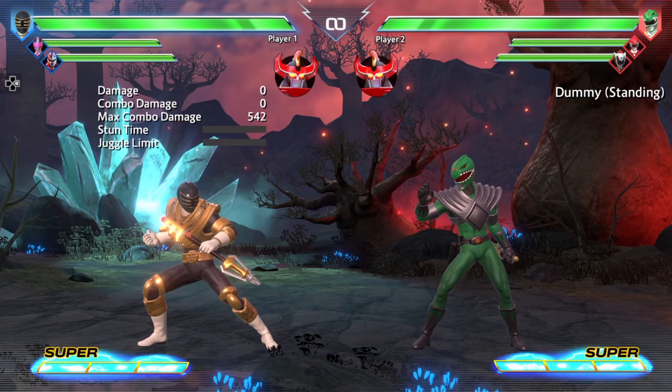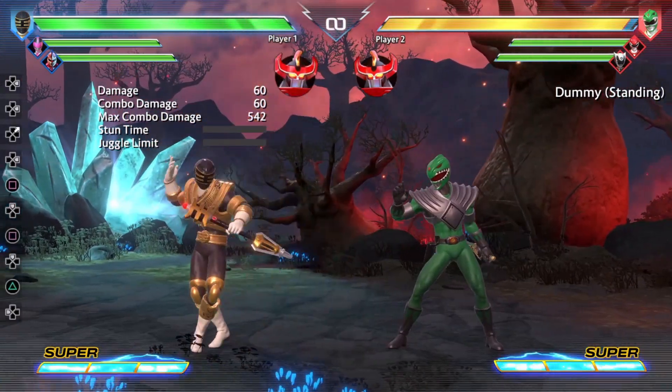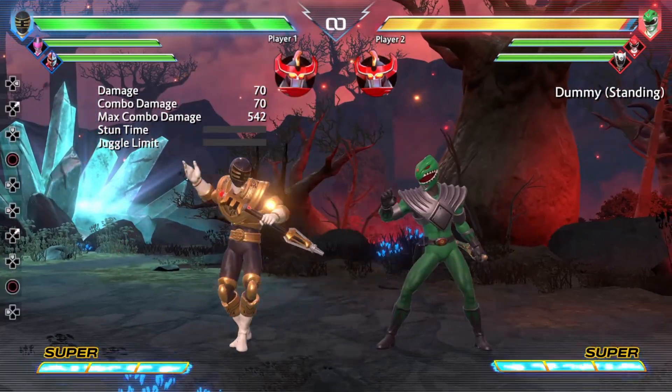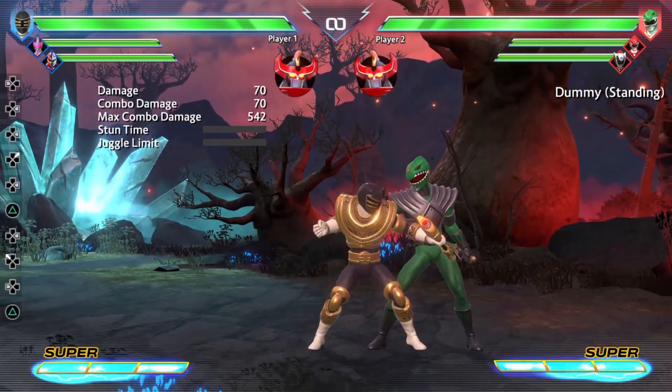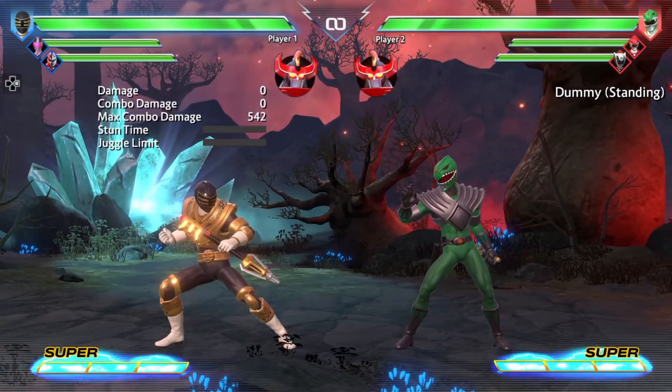Moving into aerial-based attacks, we have Air Light, Air Medium, and Air Hard. Air Medium is your cross-up — kind of a shallow hitbox for it, but it is your cross-up, believe it or not. Even though I missed it like a billion times.